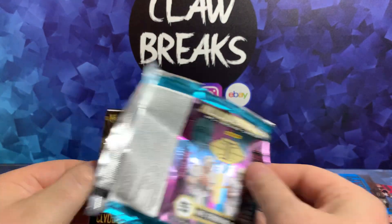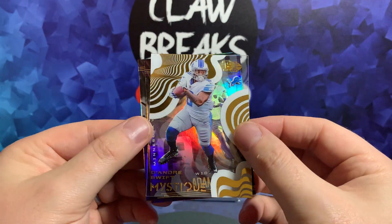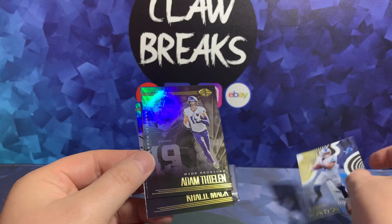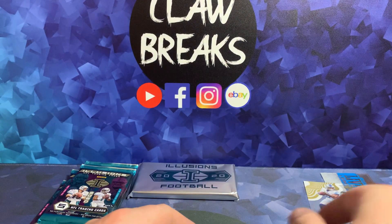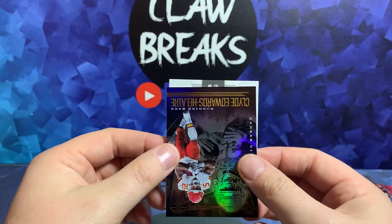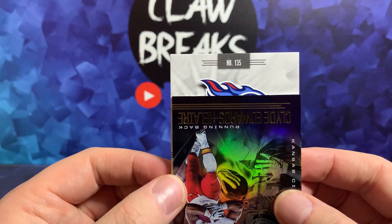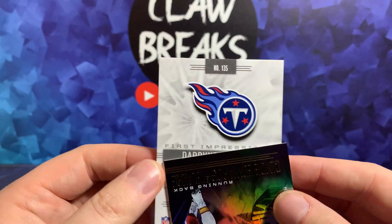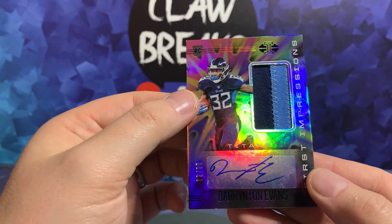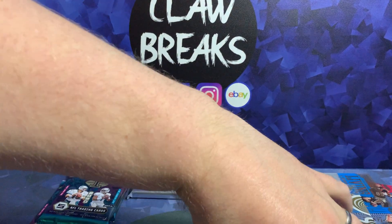We've got a Khalil Mack at the back — looks like we've got our RPA. We have a Clyde Edwards-Helaire, we'll come back to that in a second. We've got a DeAndre Swift Mystique and Adam Thielen wide receiver. So we've got a Clyde Edwards-Helaire and — we've got a Bronco... no it's Titans, Tennessee Titans — Darrington Evans. Nice can patch, two of 50 there for Darrington Evans. It's a nice RPA and a nice rookie.